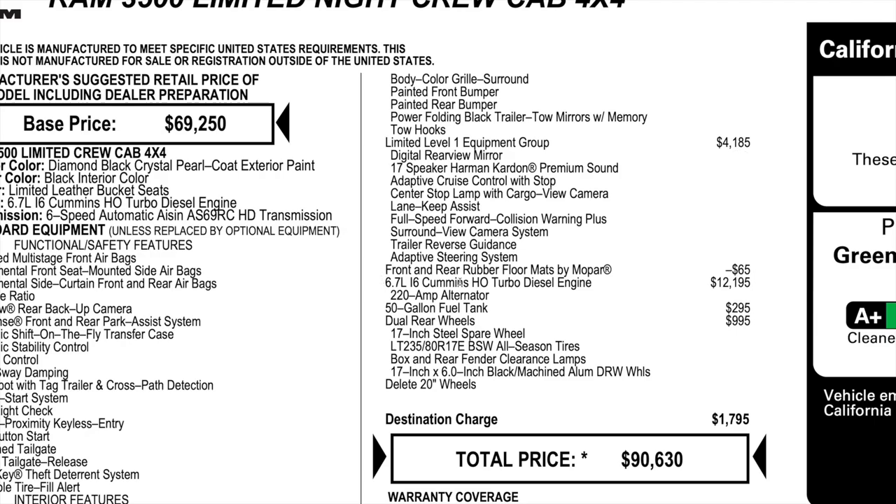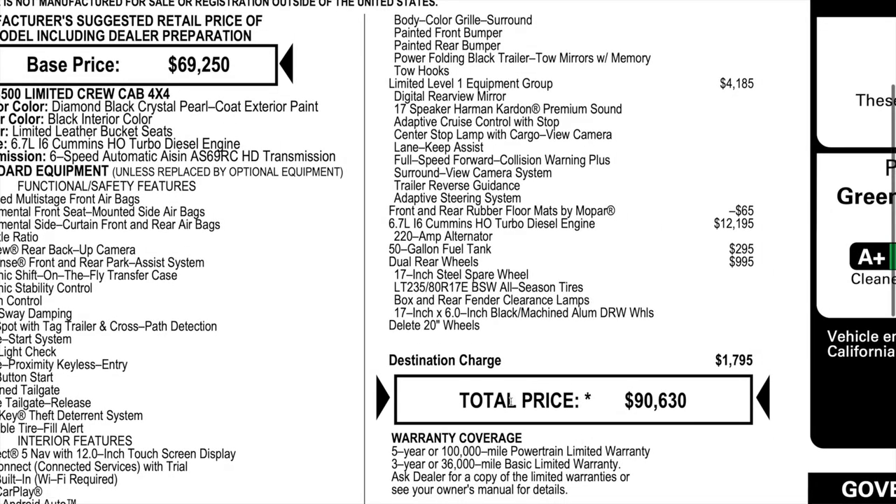The front and rear rubber floor mats by Mopar are deleted because you get upgraded floor mats with the limited. This one did have the high output 50-gallon tank — a huge option to get. If you are buying a dually or long-bed single rear wheel, you can get this option; you cannot get it with a mega cab. This also has the dual rear wheel option at $995, and then you delete those 20-inch wheels. Destination comes in at $1,795, with a total price of $90,630.